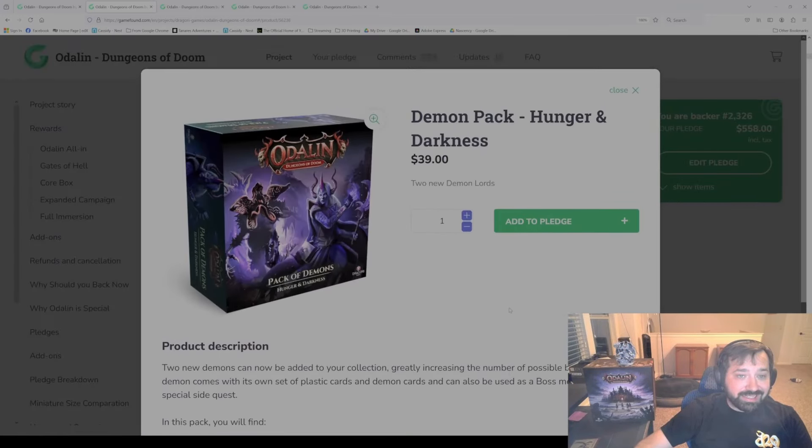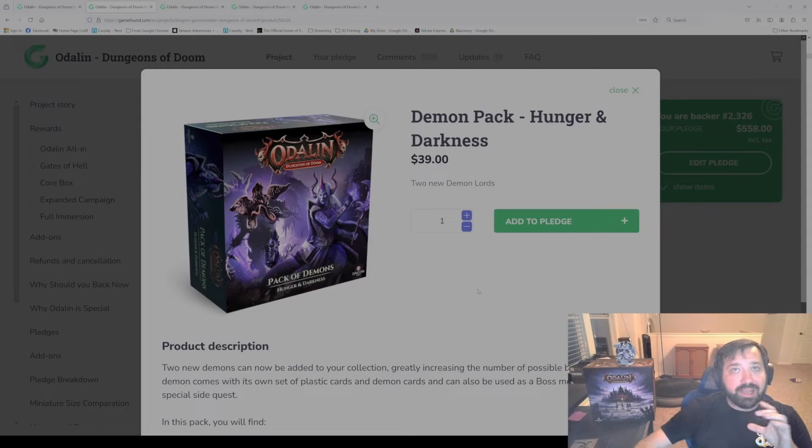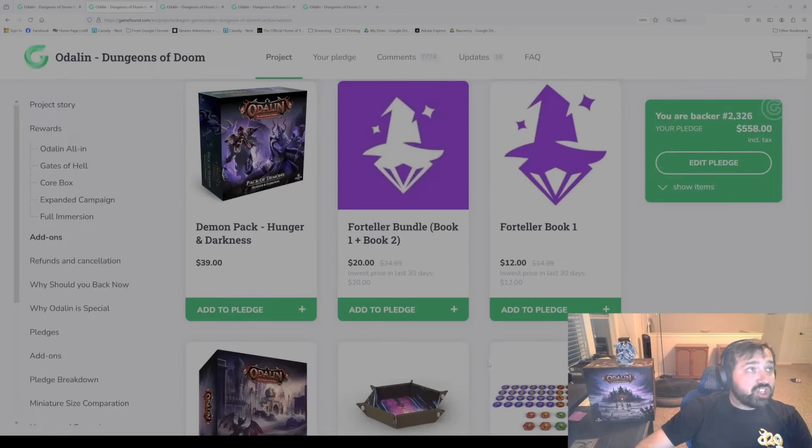Then we have Hunger and Darkness — another demon pack with two different miniatures. Same structure — you get the two miniatures, the demon card, which is the gold-size card, and then all those demon cards that overlay with your hero's abilities. This pack specifically comes with Magira the Dark Lady — the demon of night and darkness who curses enemies and protects her allies, making her a powerful support demon. And then Gorgonus the Hunter — a fearsome predator who hunts the battlefield devouring enemies to gain strength and teleports around to consume them. 22 cards and the two large miniatures.